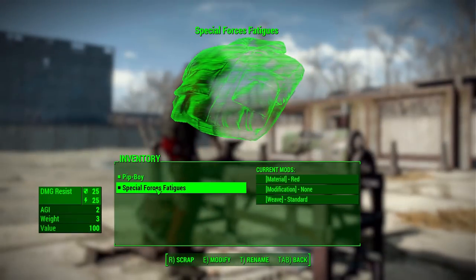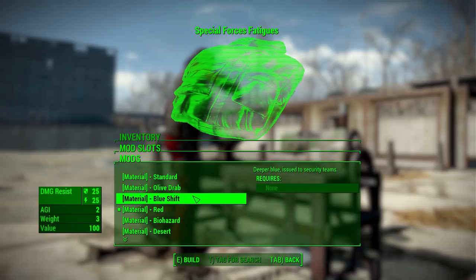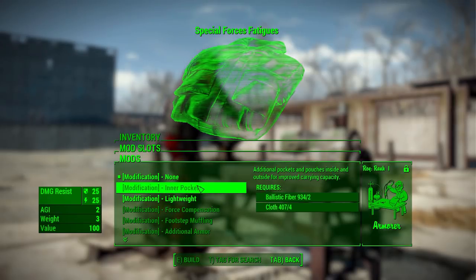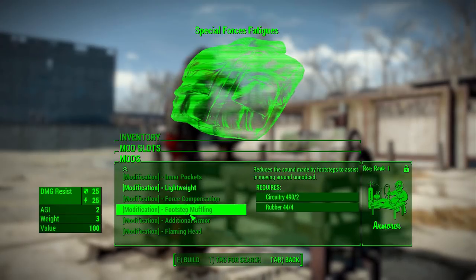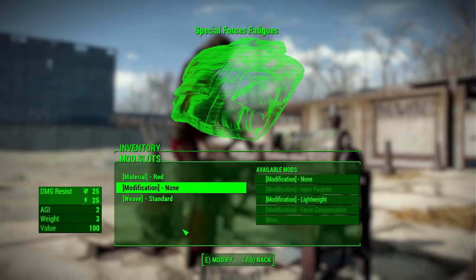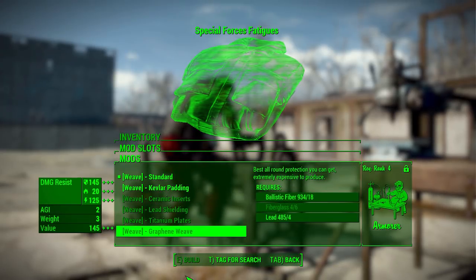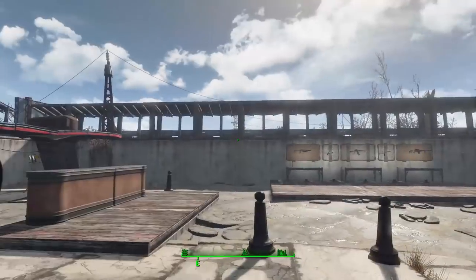Let's look at the modifications for the Special Forces Fatigue. The most important category is the material category, which includes standard olive drab, blue shift, red, biohazard, desert digital, and tiger camo patterns — all quite nice. Next, in the modification category we have things like inner pockets, lightweight, force compensation — pretty typical mods but with slightly different names. Then the weave category adds additional protection, just with new names rather than the typical weave marks.